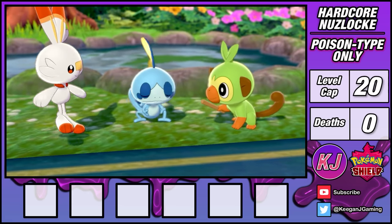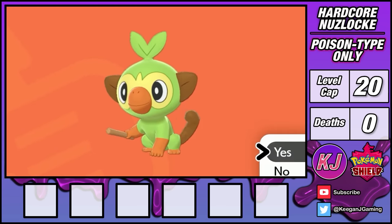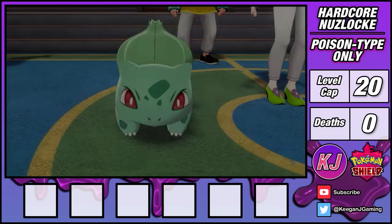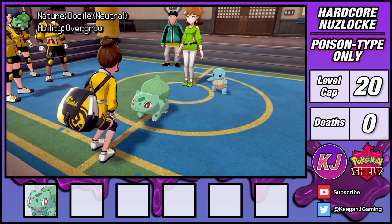You might be wondering which starter am I going to pick? None of these are poison. Well, I did pick Grookey since it's the best starter, and I know we can all agree on that. But I'll need to head elsewhere to get my poison starter. Since I had the DLC installed, I can head on over to the Isle of Armor, where I'm gifted a Bulbasaur that I nickname Ivy. With my true starter now secured, I can finally begin the challenge.